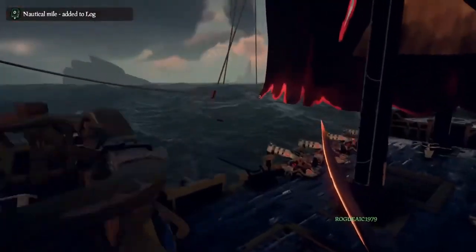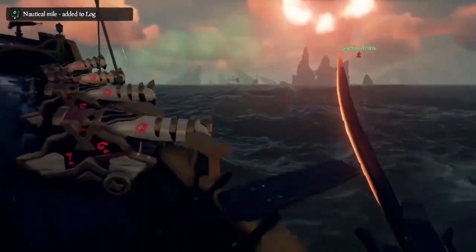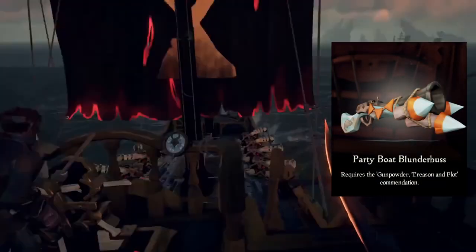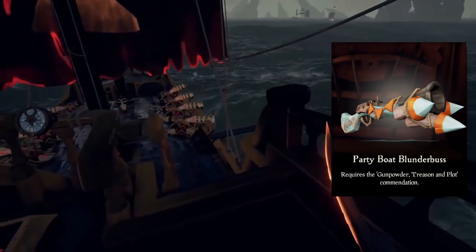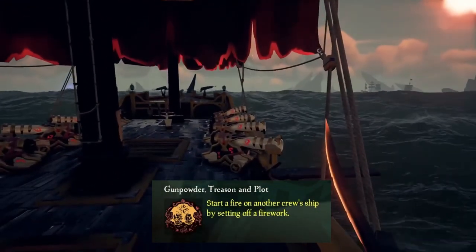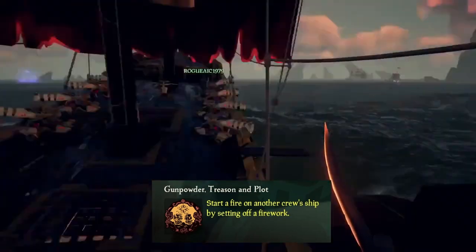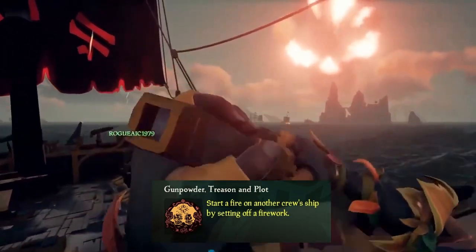So next we're gonna look at the Party Boat Weapon set, and these are all really cool to me. The Gunpowder, Treason, and Plot Commendation — this is how you get the Blunderbuss. The Gunpowder, Treason, and Plot Commendation requires you to start a fire on another crew's ship by setting off a firework.